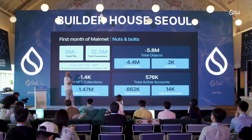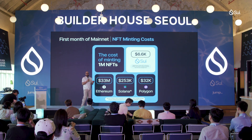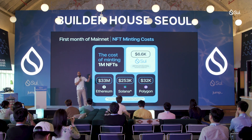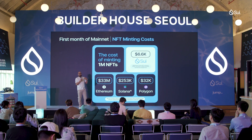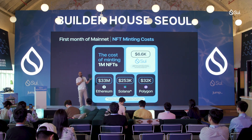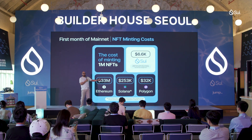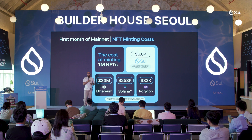One thing I want to go over in terms of the network is the cost of minting NFTs. Today there are 1.4 million NFTs on SUI. The cost of minting a million NFTs on SUI is about $6,600. Now, if any of those NFTs get burnt, the creator of those NFTs actually gets what we call a storage rebate back. So realistically, if any of those NFTs get destroyed, the creator will receive about $3,600 back. So SUI is by far the cheapest network to create NFTs, to mint tokens — comparatively to Ethereum at $33 million, Solana at $253k, and Polygon at $32,000. It is incredibly cheap to run applications and NFT projects on SUI.